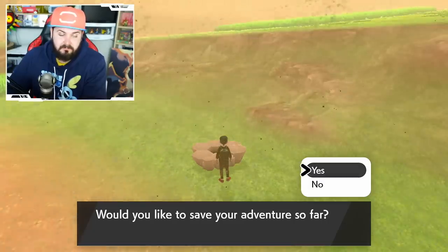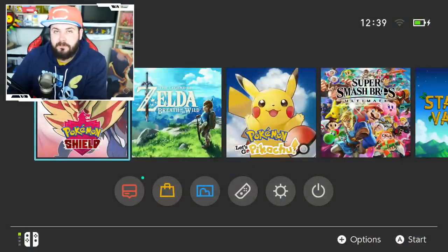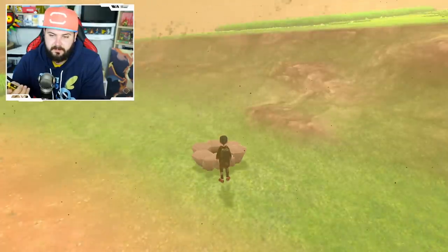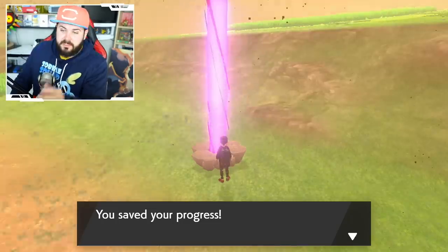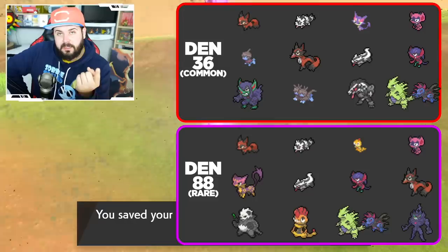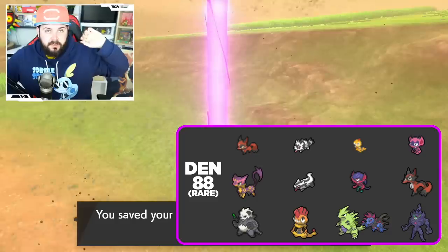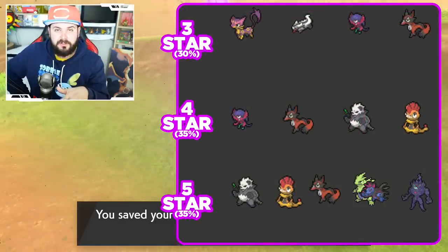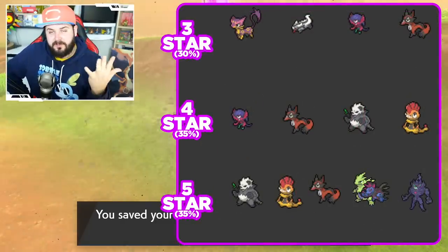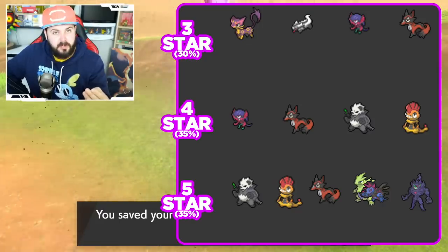This is more akin to shiny hunting than a simple one-hour method. Once you do get a purple beam, the game then determines the star level: from my findings, it gave me a three-star Pokemon 30% of the time, a four-star Pokemon 35% of the time, and a five-star Pokemon 35% of the time as well.